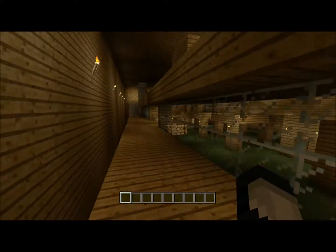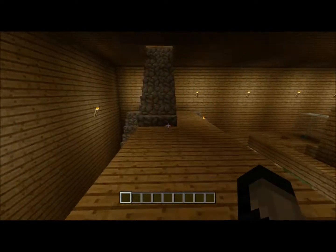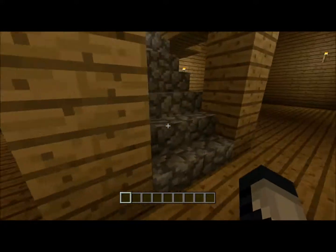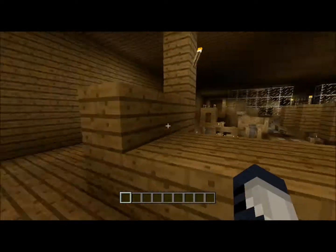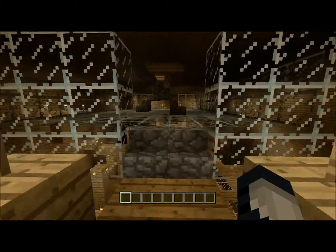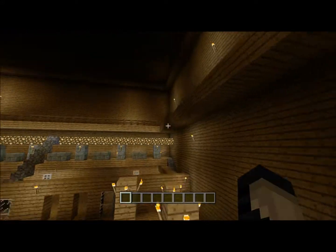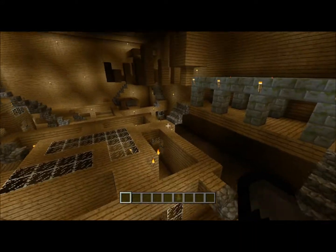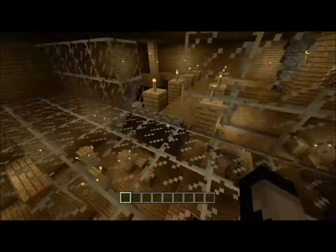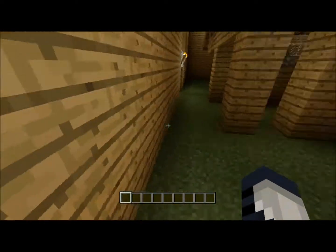I tried to make it as good as I could for maneuverability — I tried to put in as many different ways to get out of situations, kind of just like a regular map you'd go into to battle. So I tried to make it very open so you can't really get cornered. Right up here is the second floor. I'm not going to stay in here too long because it's a pretty big castle. Let's head back out.